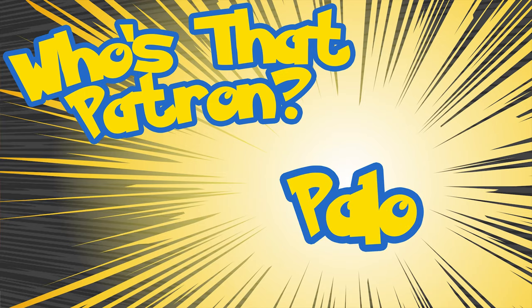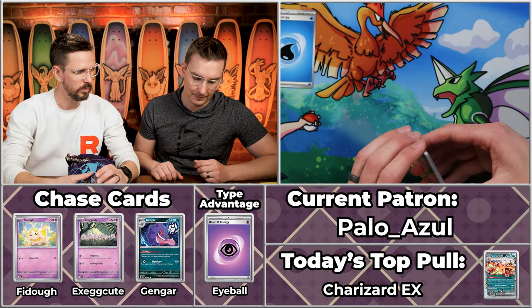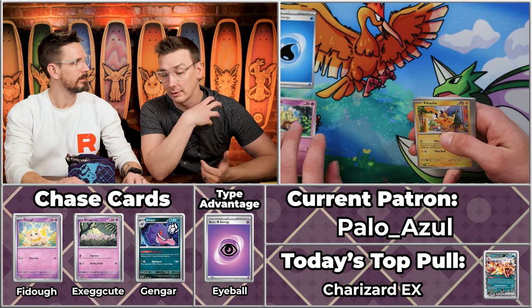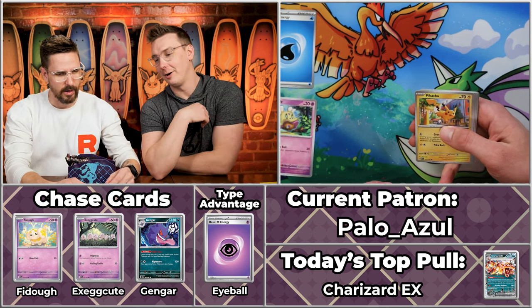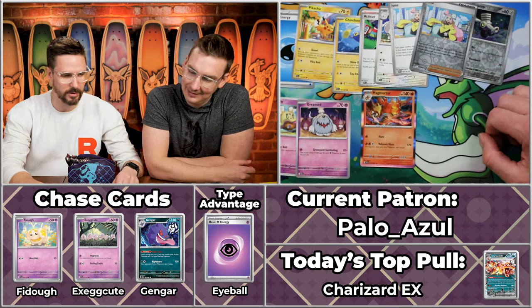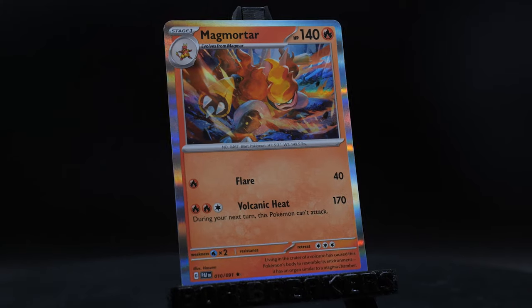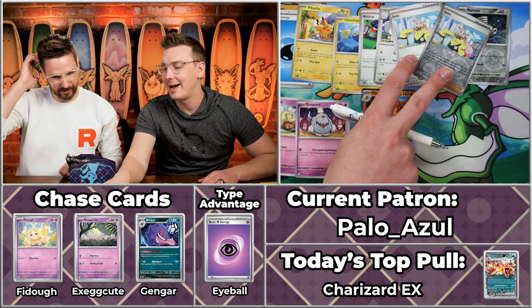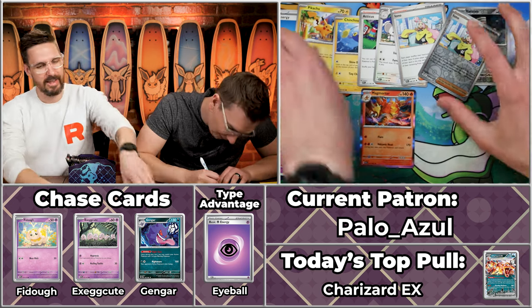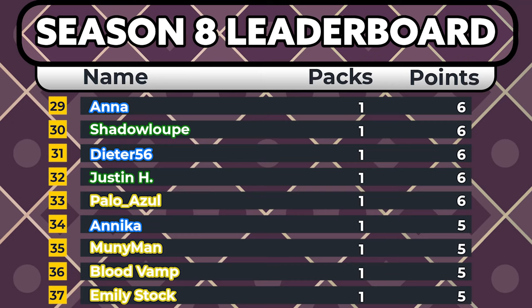Next up we have Palo Azul — and one of the greatest Pokémon card game players in the world right now is named Azul, so you're in good company. We got the Flittle score, Pikachu, Grivard, Chinchou, Atticus, Mousehole, Iono — critical hit! — and the Magmortar to close off. Six points for Azul. In past seasons, the Ionos would have been worth two each, so this season the Iono just isn't worth as much.